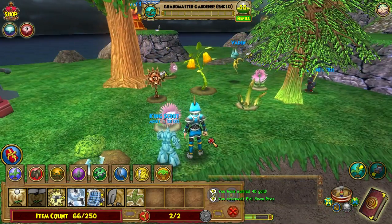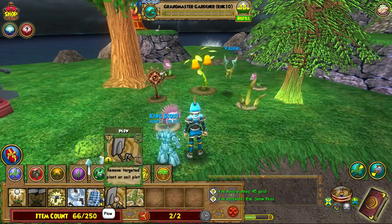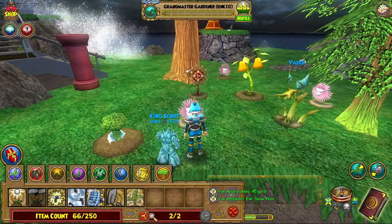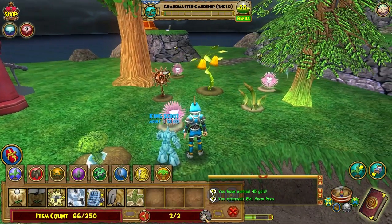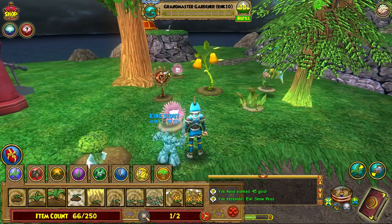Your plants can die if you don't take care of them, like from those wasps. In which case, the only thing you can do is kill them with one spell or bring them back to life with another. I believe with the quest you get these two spells for free, so that's good.